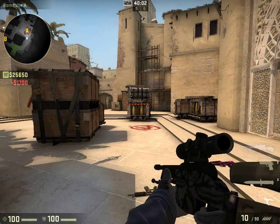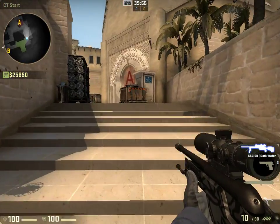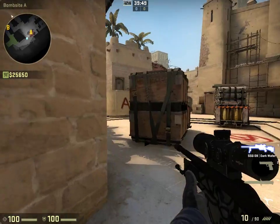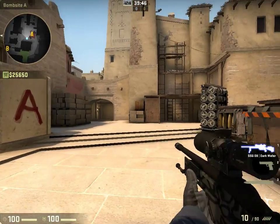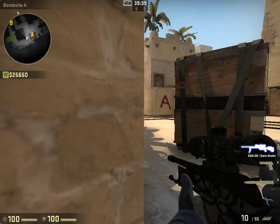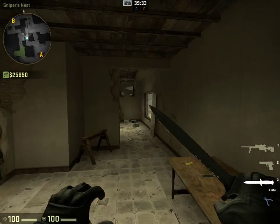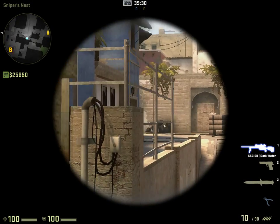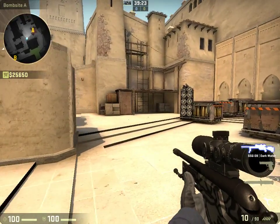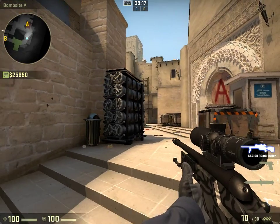Then you have the SG — if you really love using scoped weapons and that's what you do best, this is an okay gun to buy until you can afford an AWP. I buy it sometimes depending on what angle I'm watching. It's cheap and you can get the range with it, but it usually takes two shots to kill. That's why it's so much cheaper than the AWP — it does way less damage. It's an okay gun for some things.